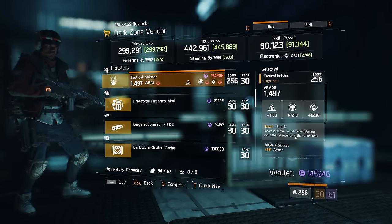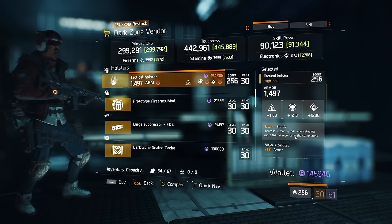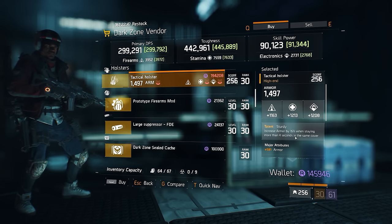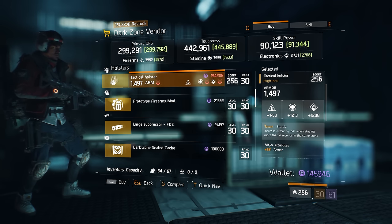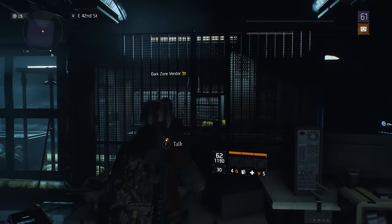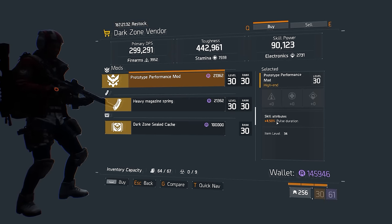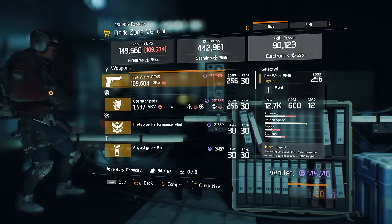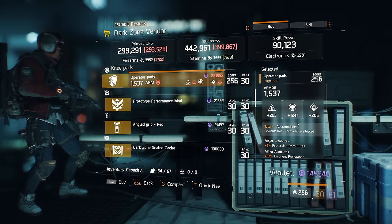At the East 46th Street DZ checkpoint there is a Sturdy holster — Sturdy increases your armor by 15% when you stay in cover for more than four seconds. It's pretty useless in PvP but in PvE it's really nice because it means you can pop out and trade damage more regularly. It's got 1200 on stamina and electronics, a low roll on firearms, but it does have base armor, so all you need to do is reroll the firearms and it's not too bad. At the East 42nd DZ checkpoint there's a prototype performance mod — pulse duration 4.5% where the max roll is 5%.